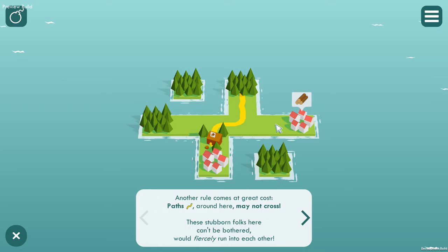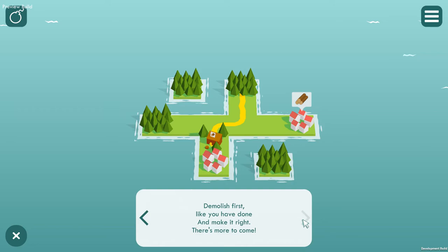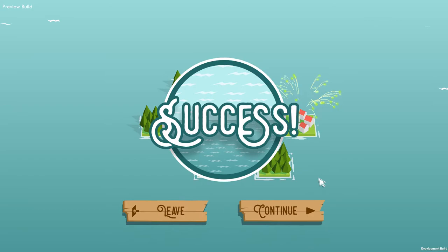All right, so we've got a path here and our normal thing would be to drag this over, but because that path is in the way we're not allowed to do it. Another rule comes at great cost — paths around here may not cross. These stubborn folks would fiercely run into each other. So demolish first, like you have done, and make it right — there's more to come. Hover over this little workshop and press the right mouse button to blow it up, and then we can bring that one around there and the wood's around there.